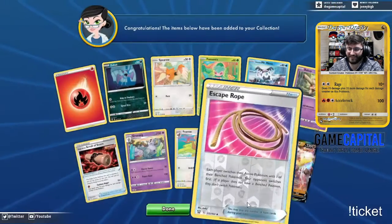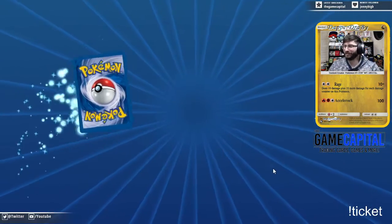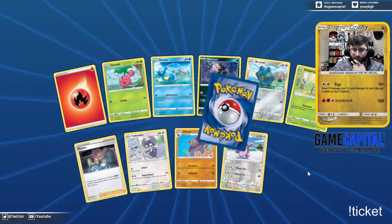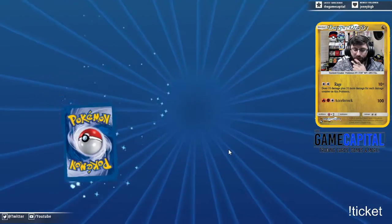It's nice to see Escape Rope back in the format — it means I can go back and use this one from Burning Shadows. The only reason it's good to have Escape Rope back so I can use the Burning Shadows one, clearly. Lickitung reverse with a Drampa — down to 235.